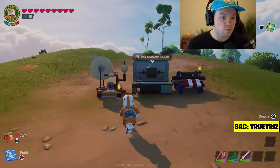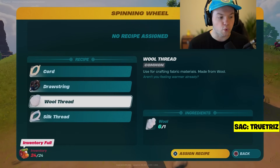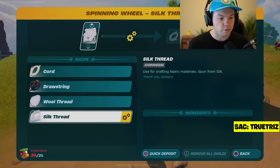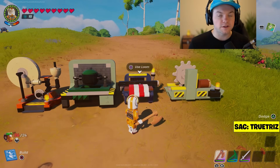Now that you've got your silk and wool, you want to find and use a spinning wheel. I'm gonna make wool thread as well as silk thread. Assign the recipe, quick deposit, collect them once created, then switch to the wool recipe and deposit everything you have.